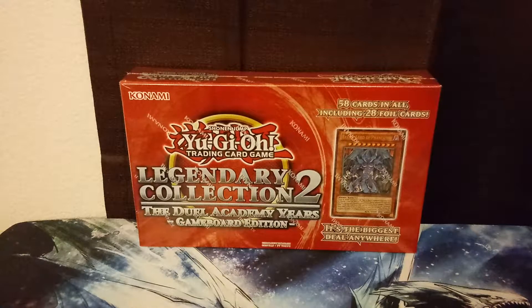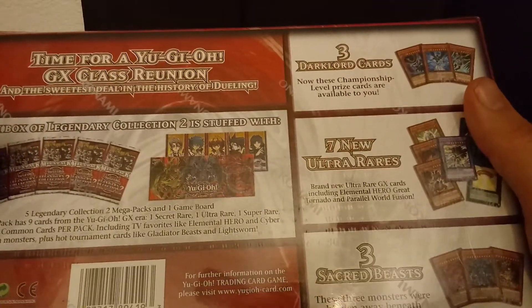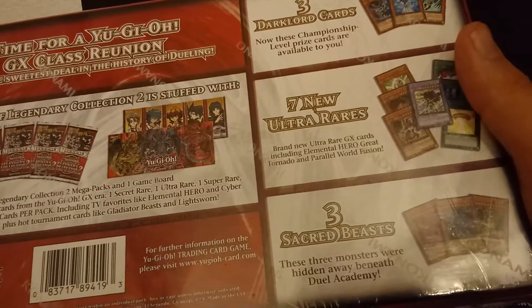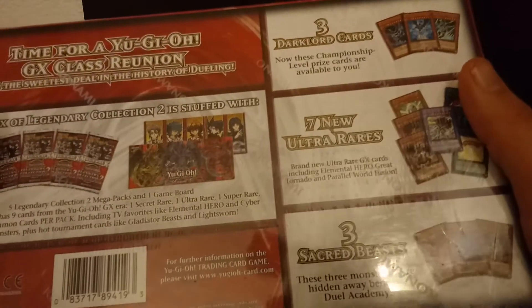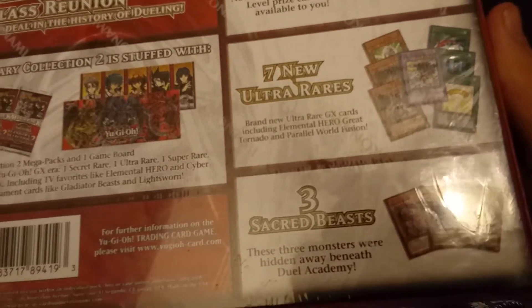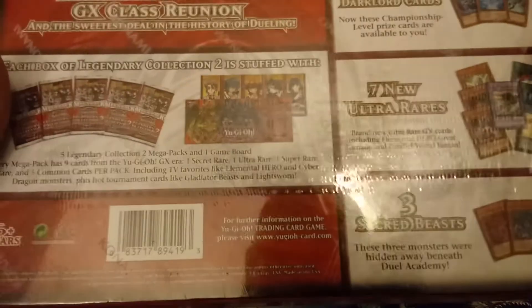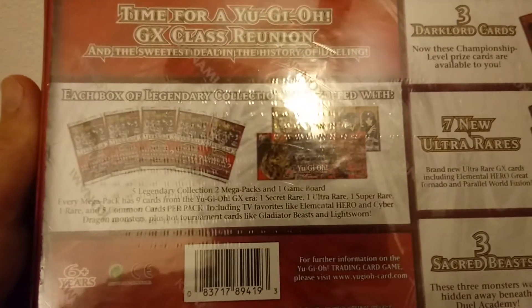But to make up for it, I did get something pretty cool. I went to a Walmart pretty close by, and this was the last Legendary Collection 2 they had, so I decided to pick it up. If you haven't seen one of these openings yet, I'll show you real quick what you get on the back. You get a bunch of promo cards: three of the Dark Lord cards, seven ultra rares including an Elemental Hero Great Tornado, a Cyber Larva, three Sacred Beasts, five Mega Packs, and a Game Board.